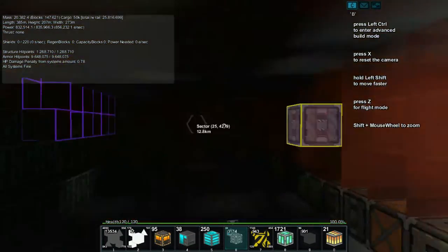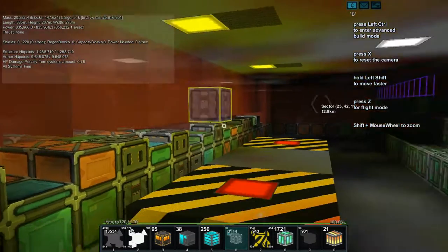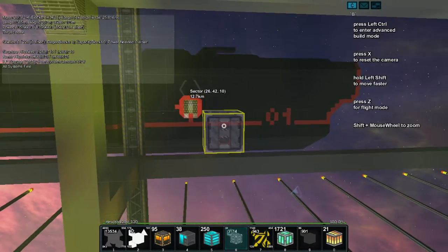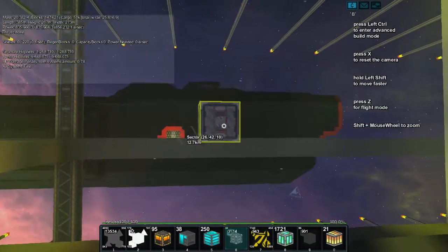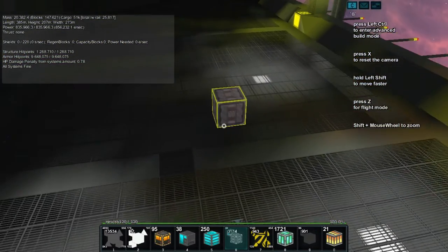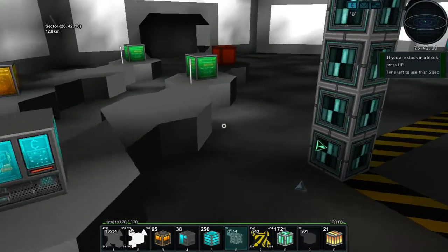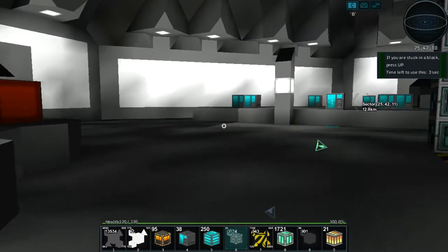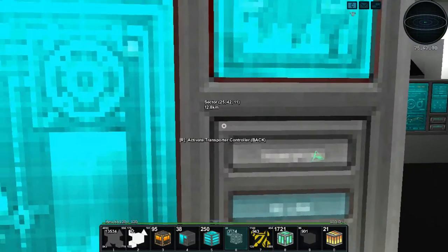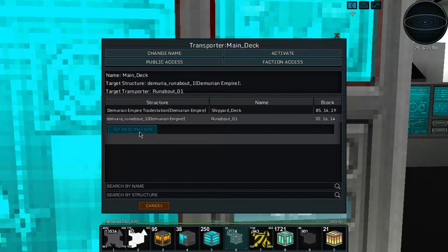If we need more we can always add more — there's always tons of space down here. This is what I'm reserving this space for: the main storage. Looks like our runabout is complete — looks like everything is kosher. If we hop out of this, let's see if we can teleport to it. That would be the next challenge. This will be a short episode just mucking around with the shipyard.